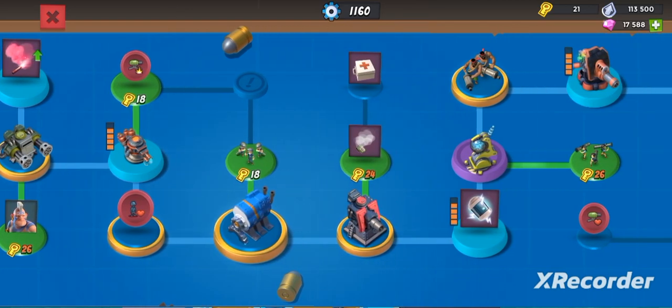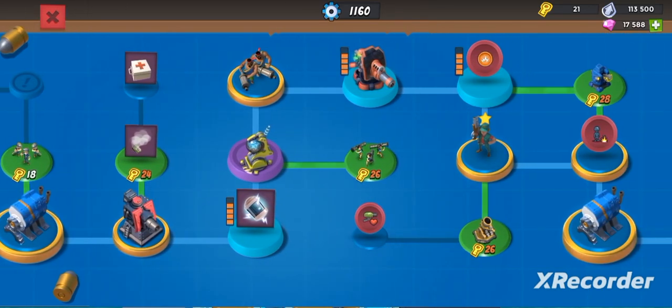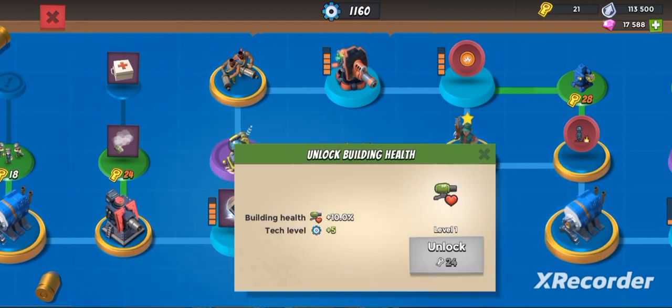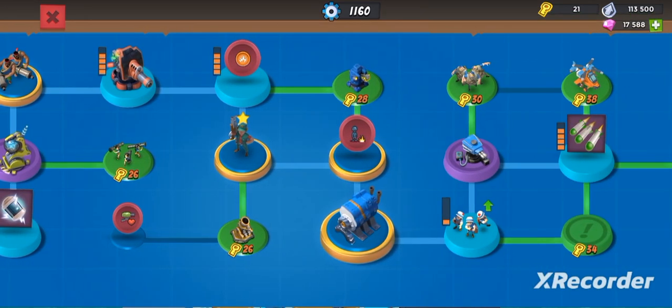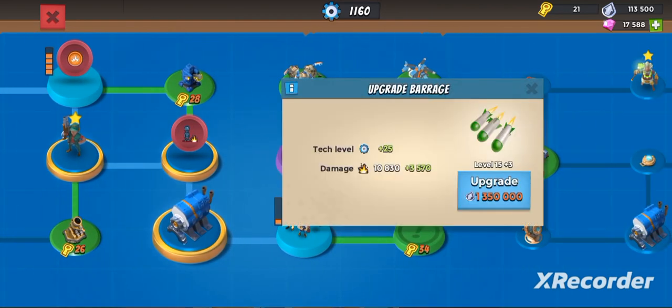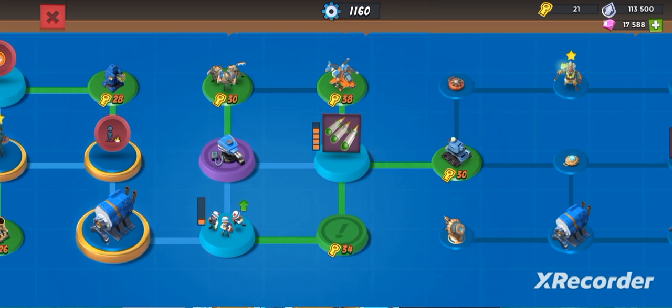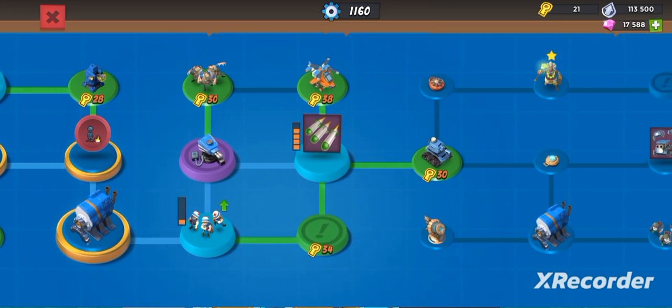I'm still missing a whole bunch of stuff — I don't have building damage, I don't have motors, I don't have building health, I don't have the critter launchers. I did get myself the barrage, and that's probably why I managed to climb into rank 18.